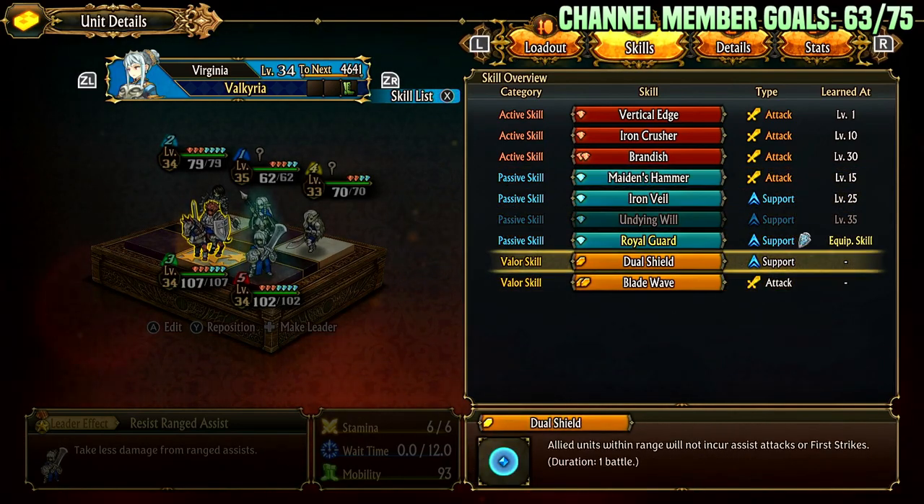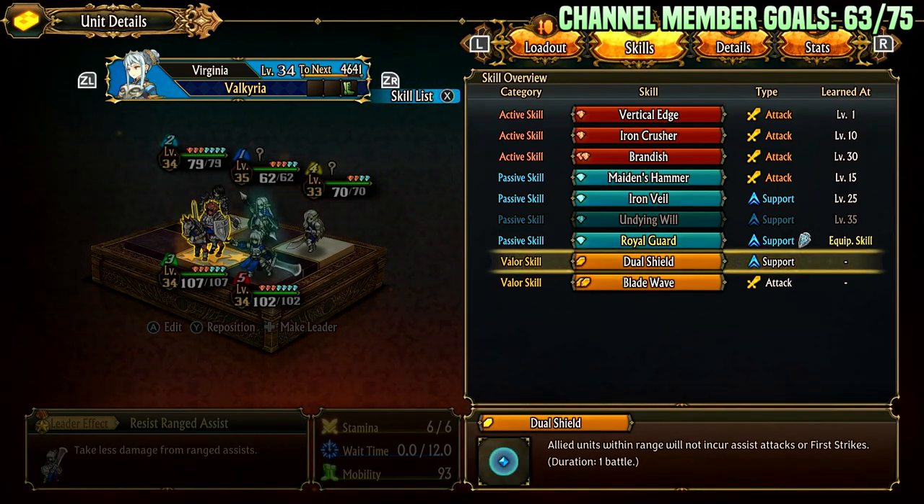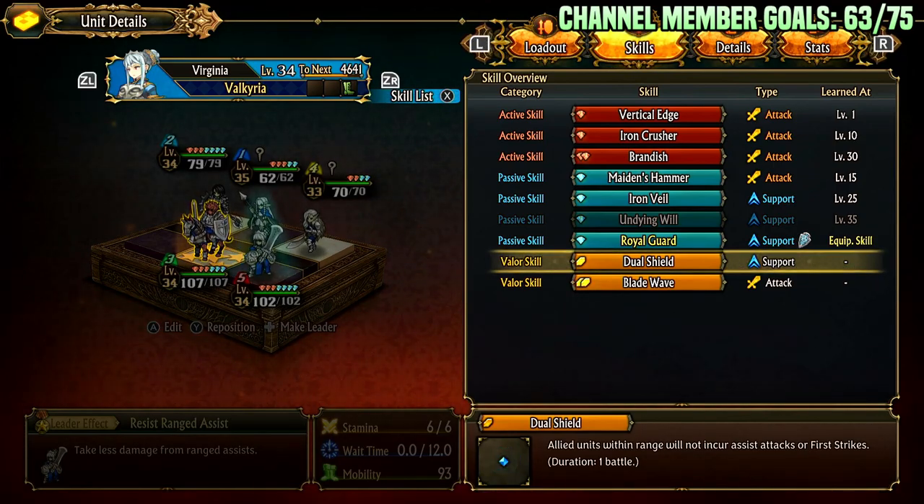For valor skills: Dual Shield is huge value, even if you're just using her on your team and she's not the party leader. Allied units within range will not incur assist attacks or first strikes. Very often in true Zenoirin mode your team will stomp the enemy team if set up correctly, but then all the assist spam — especially if there are three or more archers or mages doing ranged and magic assist — is what will deal damage and maybe kill some of your squishy backliners. So popping this for one valor point is pretty cheap and will allow you to push into those dangerous fights safely.